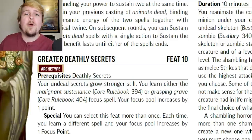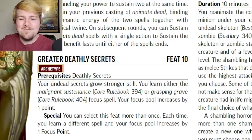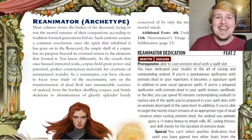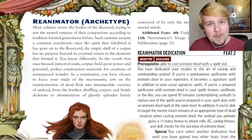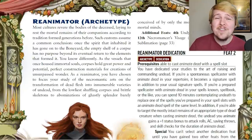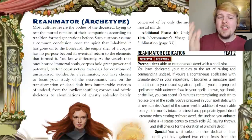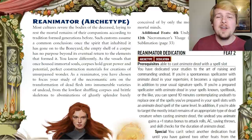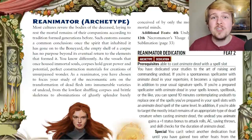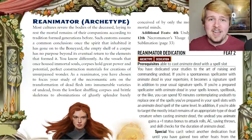Malignant Sustenance and Grasping Grave are both in the core rulebook, so go check those out. Overall, I think Reanimator is going to be an archetype taken for the dedication and the ritual upgrade. The focus spells are kind of complicated, but if you're just looking for a way to augment your ability to create undead, the dedication and the feat that increases the ritual's efficacy are both fantastic.